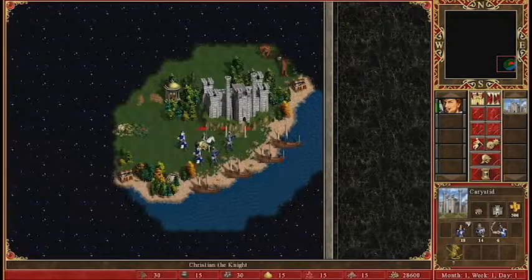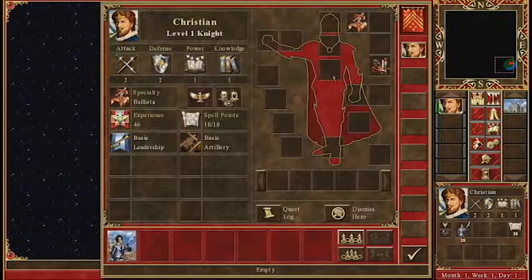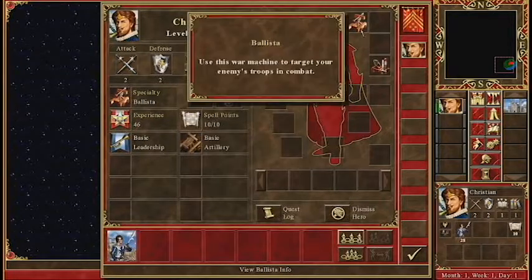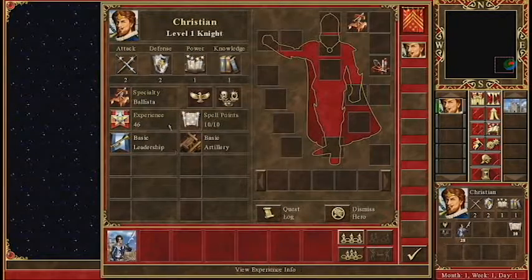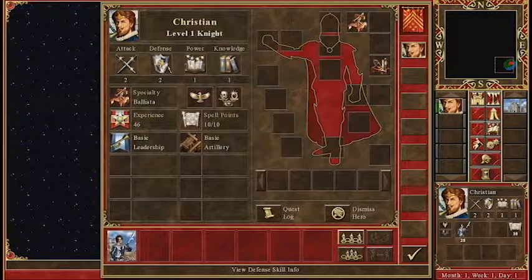We're going to go ahead and travel. Alright, so here's my stuff. I got some catapults and a ballista. I can just move my troops around a little bit. And there's my guy, Christian.